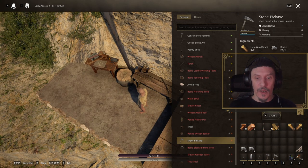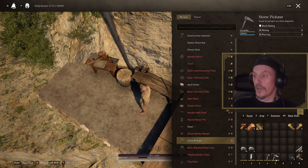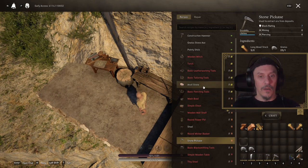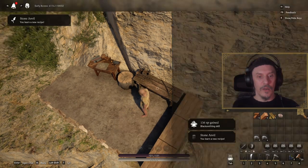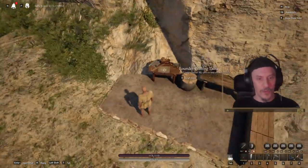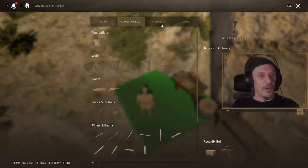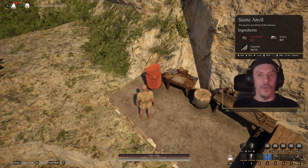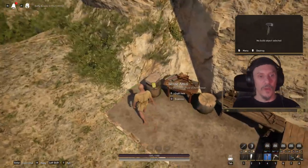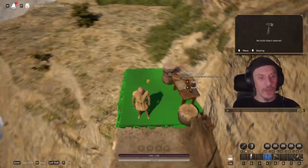Now that we have a pickaxe, an axe, and a pickaxe, all the basic gathering tools are there. We might make an anvil stone right away as well, because we're going to make a kiln and a furnace soon. We place that anvil stone by going to the crafting menu. With the anvil stone, some loose rocks, and some wood, we can do some iron work, which is nice.